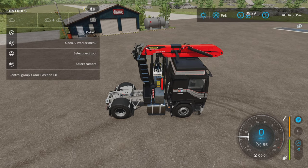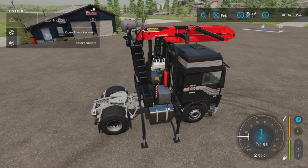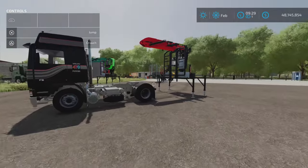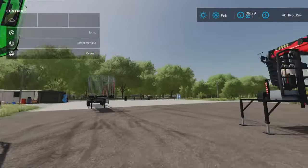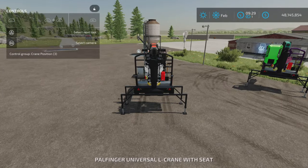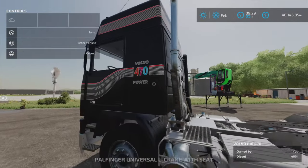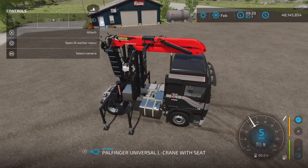That's what it looks like in the folded position. We'll drop it and drive forward — and there it is sitting out. We have the cab version and the seated version. Let's get into our truck and back up to it.